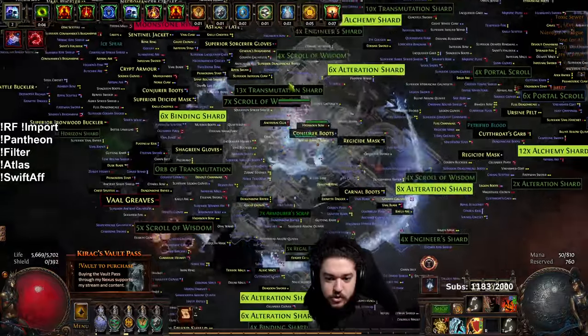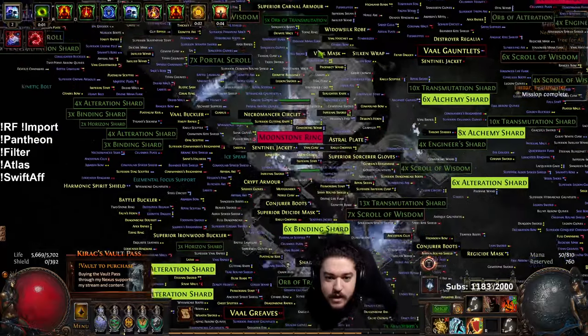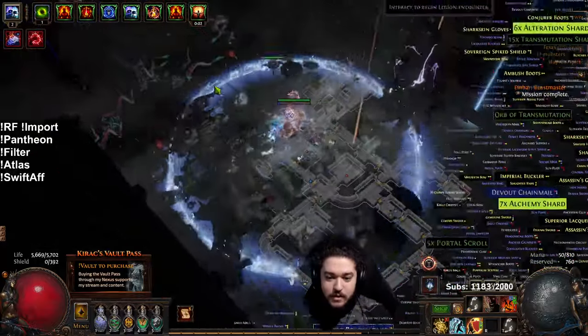An example of how much loot is being shown right now — this is the endgame, actually hyper endgame on the Atlas. I created a new guide so you can see the campaign, endgame, mid-map progress, and endgame stages.